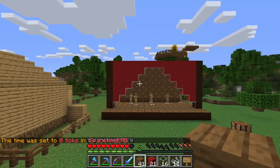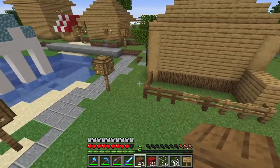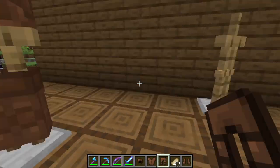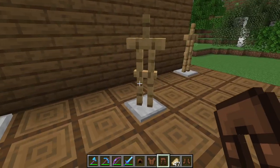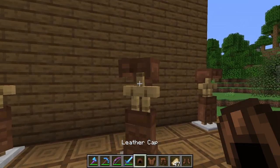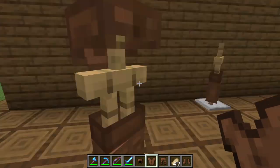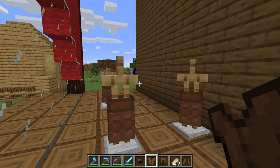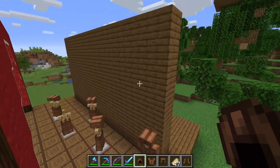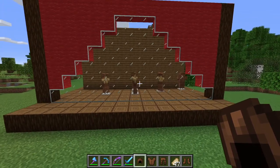So now you might be thinking: okay, this looks like a theater, but what are those? Grab a bunch of leather armor and put it on your armor stands, and you can see how they're starting to look like people. You can choose to color them, take out pieces — do anything you want. You can color them, move them around, change everything. This is just what I think — remember, this is just a tutorial on how to make a theater.